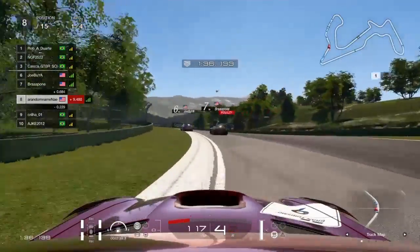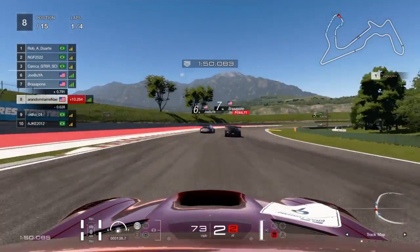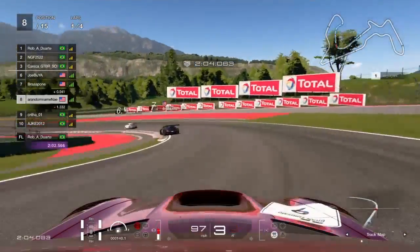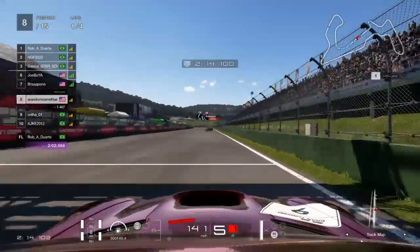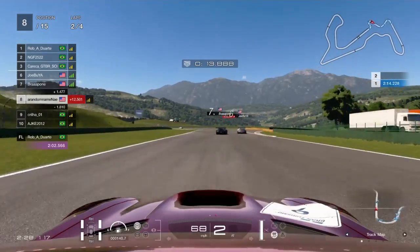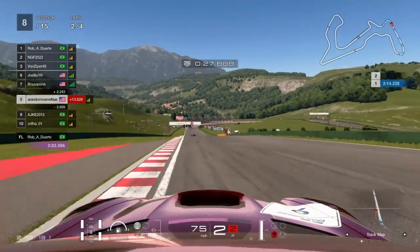I believe that's a Hyundai Genesis — correct me if I'm wrong. It tries to go back down our inside but that's not going to work. We're trying to catch P7 and P6 but they were battling, which was good for us. It seems like the Ford GT LM spec car is everywhere — about half the grid is a Ford GT LM spec car.